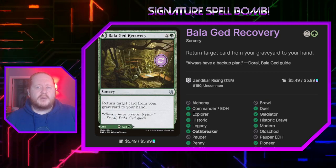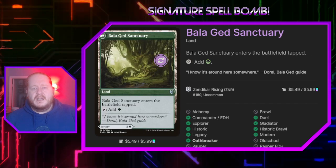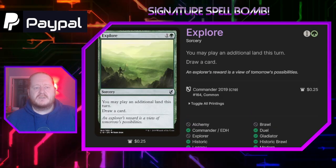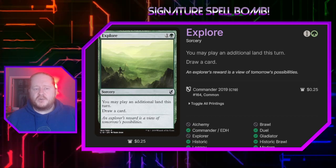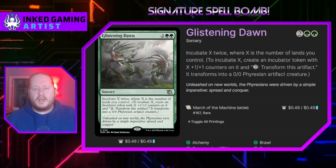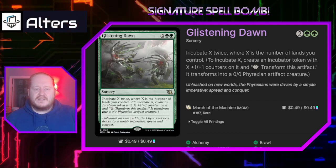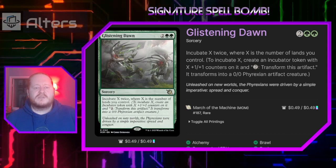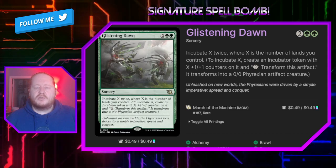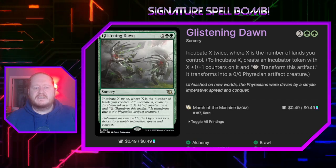Bala Ged Recovery for 2 green returns a target card from our graveyard to our hand, and on the back side it's a land that enters the battlefield tapped and taps for one green mana — I just needed another land but didn't want to put it in the mana base. We are running like 27 lands. Explore costs 1 and green: we can play an additional land on the turn we play it and we draw a card. Blistering Dawn for 2 and 2 green is a sorcery with incubate X twice, where X is the number of lands you control. Since we're planning on really ramping out and playing a lot of lands, this may get us two really big artifacts with a lot of 1/1 counters on them that will transform into Phyrexian creatures for 2 mana. It is a sorcery, so it might be one of those cards you try to dig back out of your graveyard.